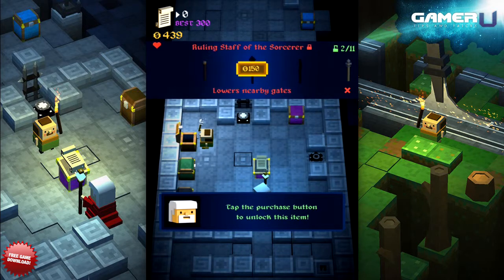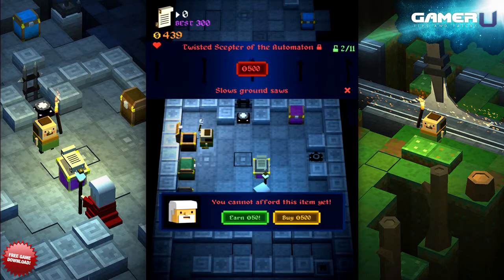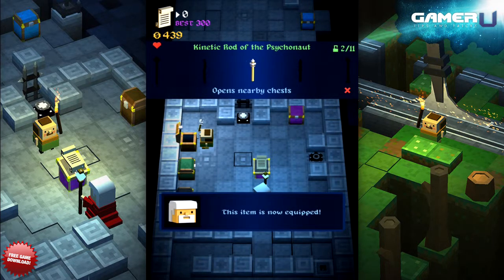When it comes to purchasing new equipment for your character, it is important to pay attention to the effects that each item offers you so that you can make the most useful and powerful character around. Here are some of the best items that you can get for your staff, shoes, and outfit.